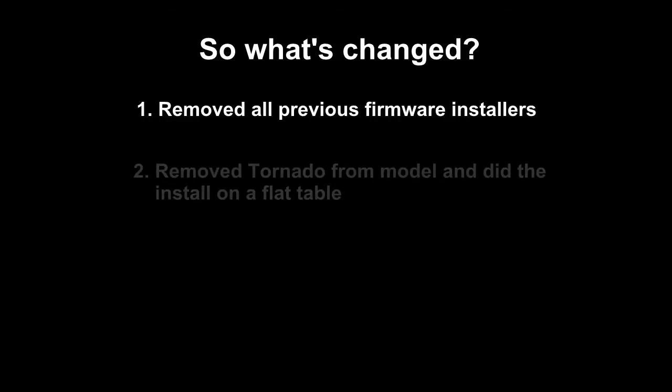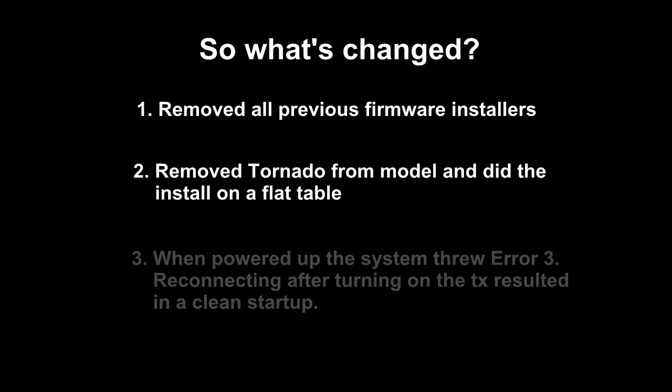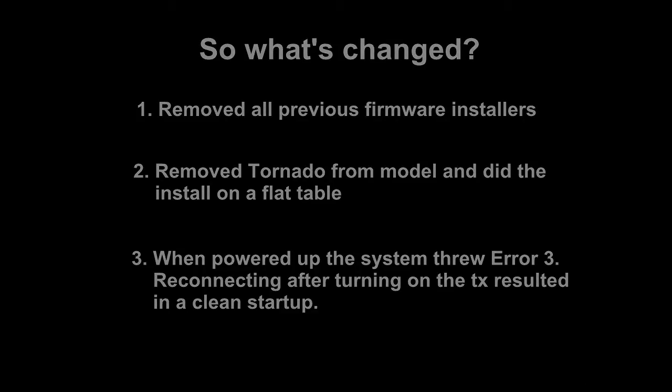So why did it work this time? I don't know — I'm only guessing — but what I did differently was I took all of the previous firmware installers off my PC and cleaned the registry before installing 1.1 again. I took the Tornado out of the model and did the install on a flat table, which is different to what I've done previously. When I powered it up I only got the one error, whereas last time I had errors 3 and errors 4. So as I said, I'm only guessing but that's what happened.